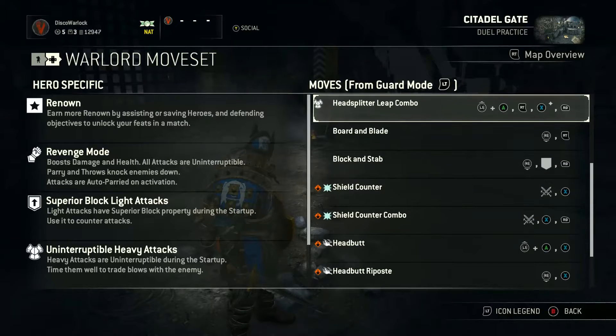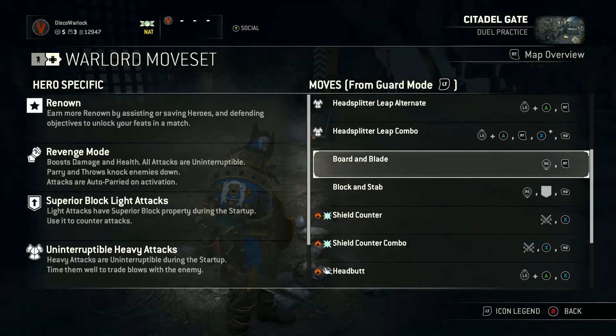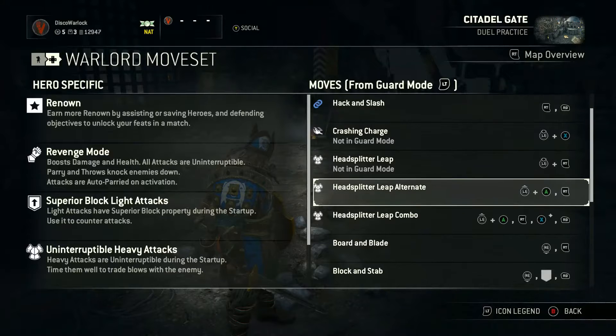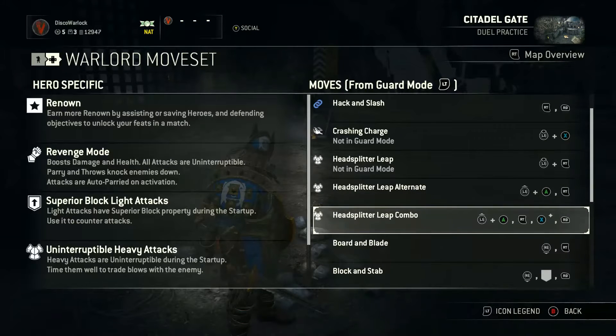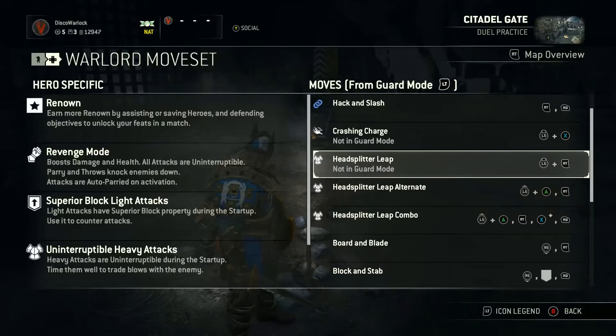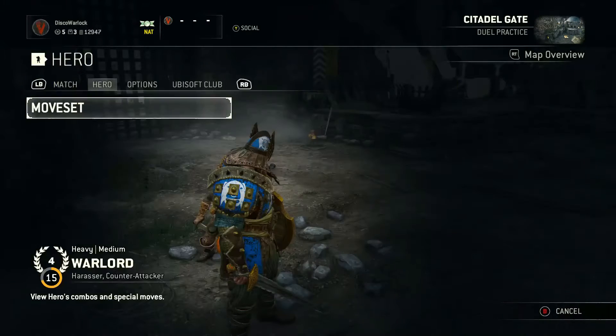You can just walk right up to them, begin combat, all chivalry-like, you know, like knights back then. The other options are the Head Splitter Leap and Head Splitter Leap combo, along with the Crashing Charge and Head Splitter Leap Knot and Guard. And of course, the last choice, if you don't want to do any of that, is wait for your opponent to come to you, which can sometimes be beneficial.